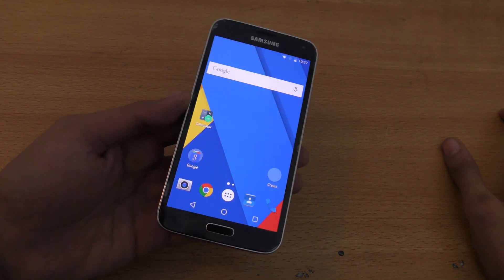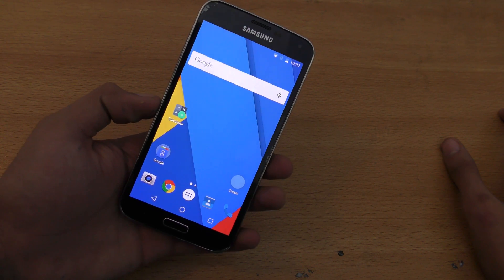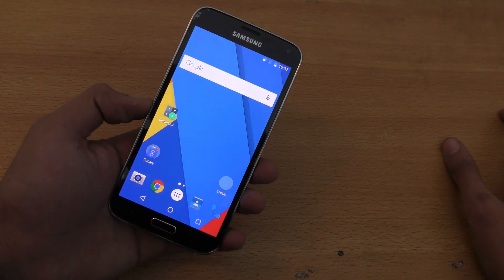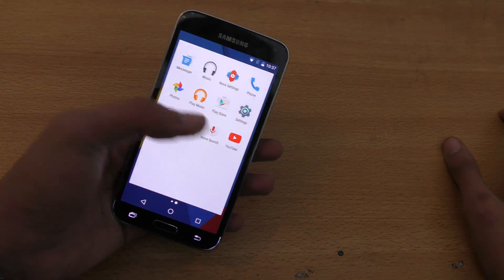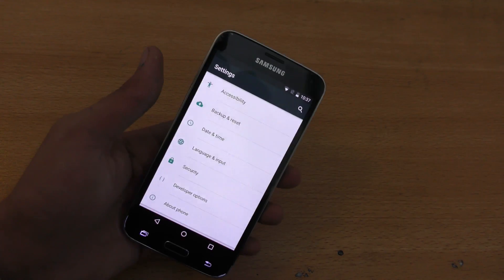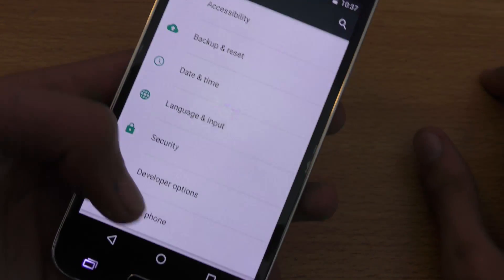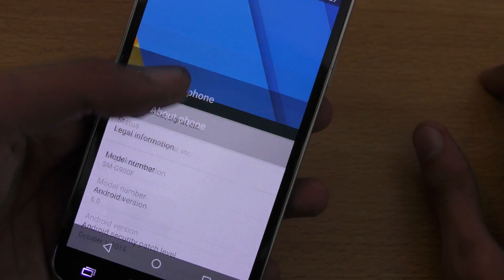Hey guys, I want to make a quick little video showing you the benchmarks of the Galaxy S5 on the latest Android 6.0 Marshmallow. Do keep in mind that it is not official software that is running — it's a custom ROM called VR Toxin ROM. If you're interested to see the review of this ROM, you can check that out on my channel, along with the tutorial for how to flash this on your Galaxy S5.